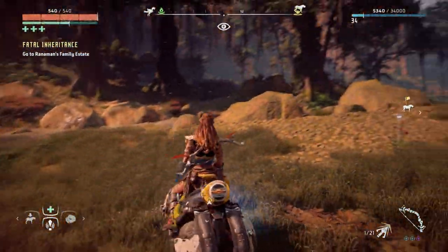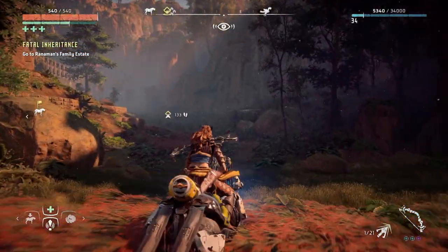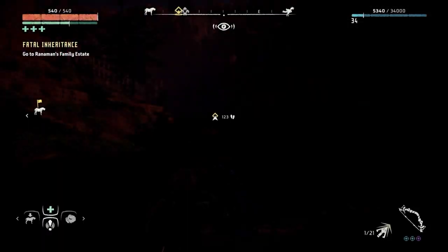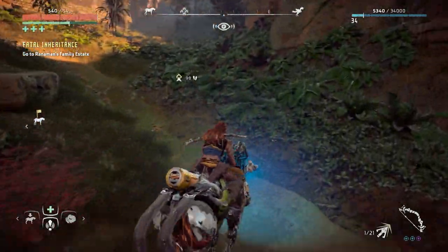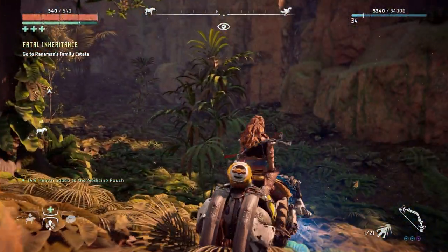Just grab the strider and we're almost here, I think. I've not been here before. I'll just show you on the map. Grab the strider and I came down here. Nothing much happens — no machines or anything. Guys, I'm so sleepy, I really just want to go back to bed. I'm so tired.